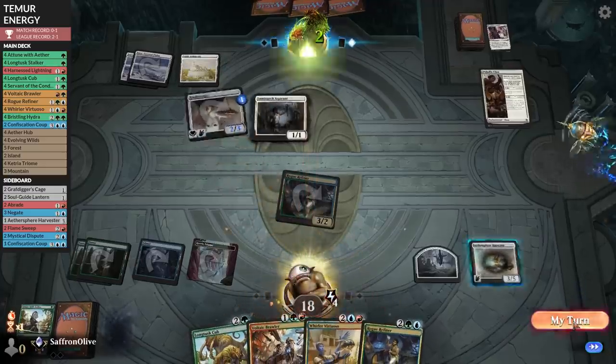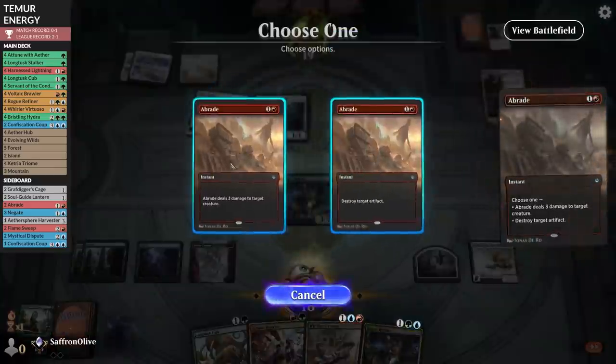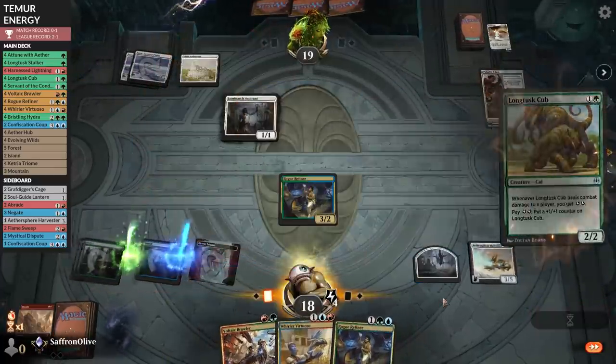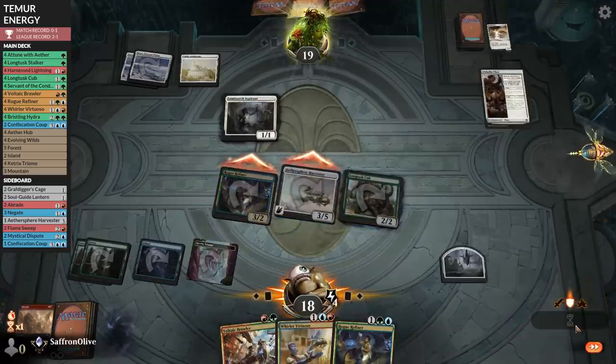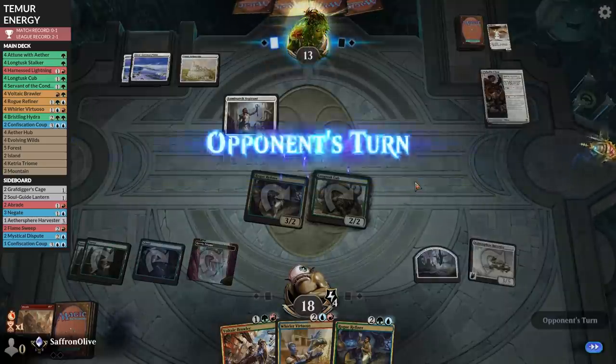Luminarch is firing, opponent grows the Hushbringer. Come on removal spell — there's an Abrade! Abrade the Hushbringer. Longtusk Cub, crew Aethersphere Harvester, hit for six. Getting rid of that Hushbringer is big game — now we can start making energy again, which is super helpful, and we might actually be in a pretty good spot.